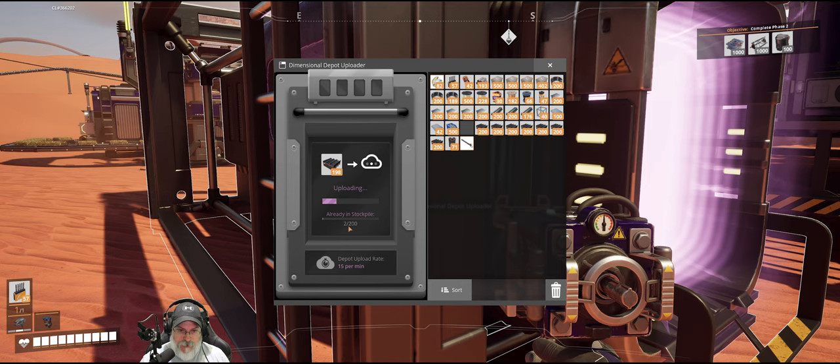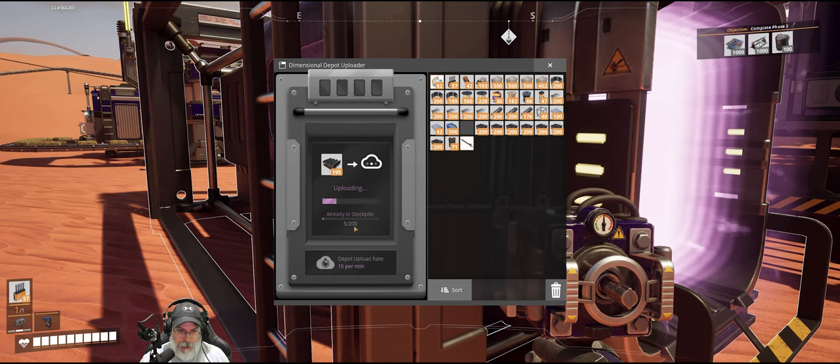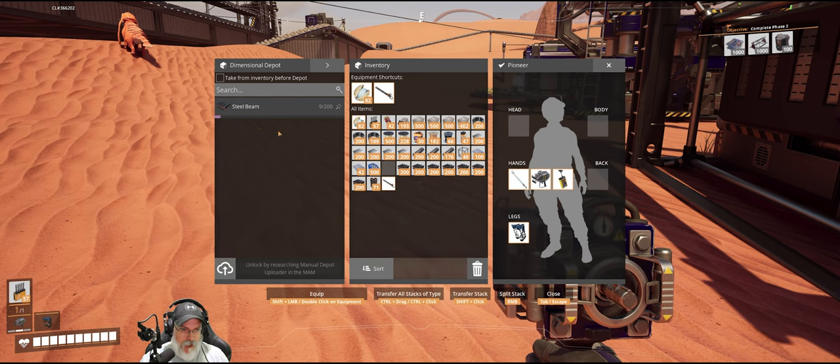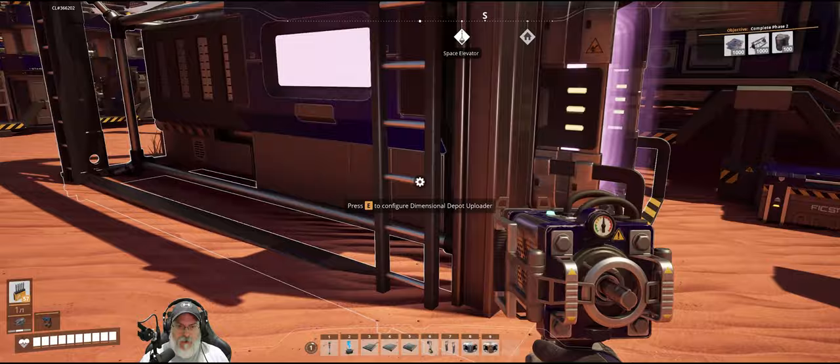It's only uploading one at a time at a rate of 15 per minute. What it's not telling me is how many stacks I can put in here. Let me check the menu — dimensional depot: 'Take from inventory before depot' — let's do that. And 'manual depot uploader enables uploading from the inventory' — that's going to be good. If we find computers in the wild before we can make them, we need to save them for this.